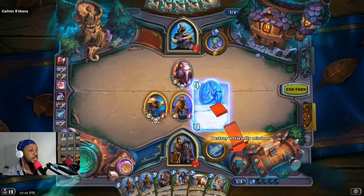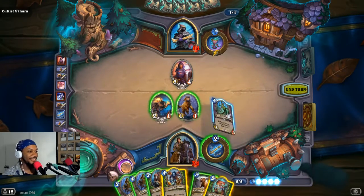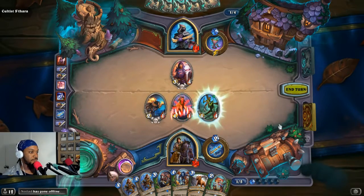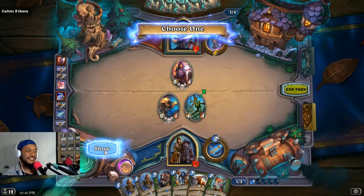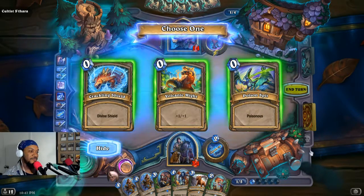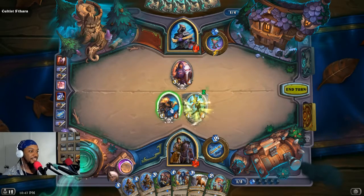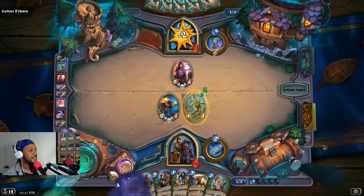Let's go. We got to swallow something. We got this — taunt and three health. It's gonna be ugly. Divine shield works — it's fine. Taunt and divine shields, okay. The Dreadsteed is ready — now things are gonna get ugly. You picked the wrong one.